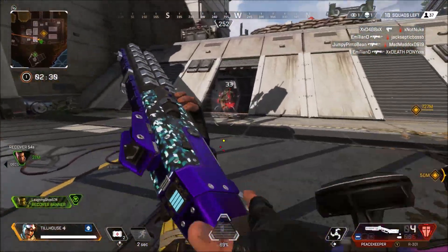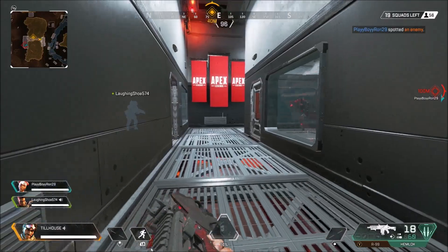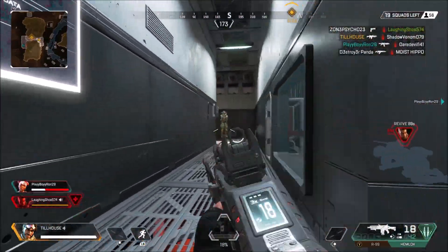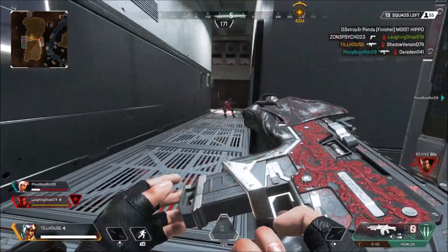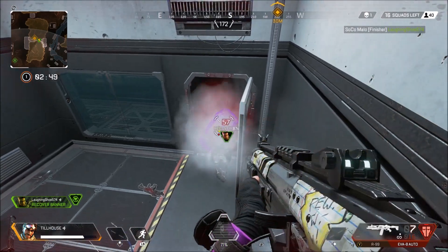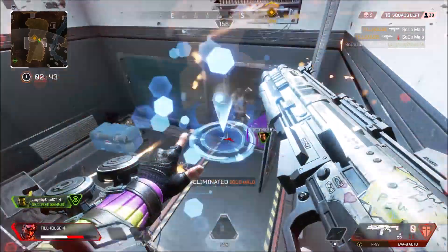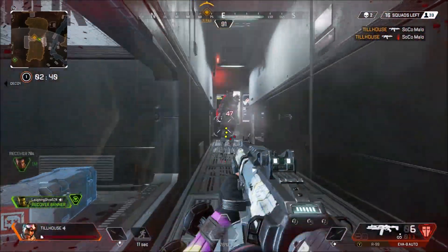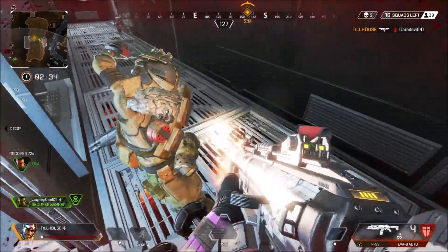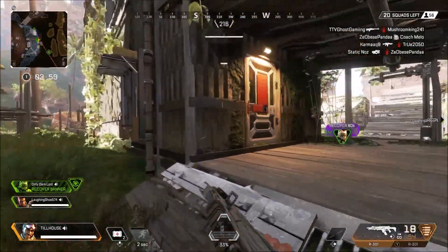Touching on Mirage's passive ability, Encore — the unfortunate part is that it only activates when you're knocked down. It throws up a cloak for 5 seconds and brings up a decoy while you're already knocked. In my opinion the passive could have been a lot better, even tied to the Psychout decoy — for example, if somebody shoots the decoy it temporarily reveals that enemy's location. Instead, an ability that only activates after you get knocked prevents the inevitable and takes no skill. It's just throwing up a decoy and a cloak, which is unfortunately just slowing down the time on your death.